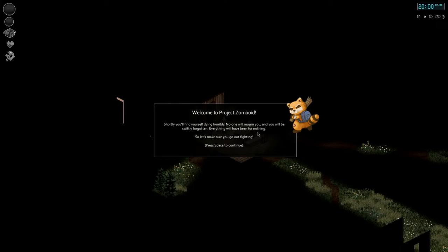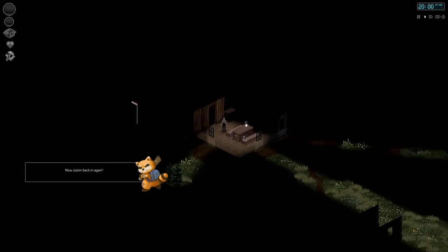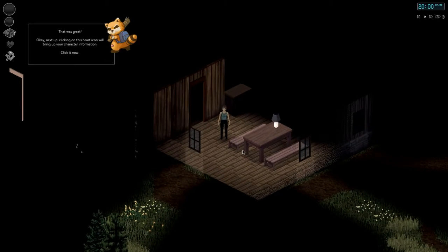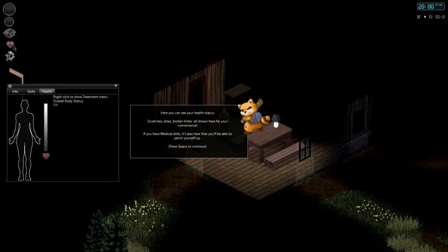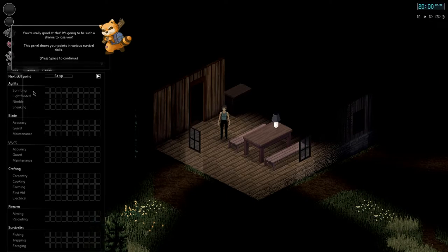Welcome to Project Zomboid: 'Shortly you'll find yourself dying horribly. No one will mourn you and you will be swiftly forgotten. Everything will have been for nothing. Press space to continue.' First things first, you can zoom in with your mouse wheel or the equals/minus keys — let's get a bird's eye view. Zoom out, then zoom back in. Next up, clicking the heart icon brings up your character information: health status, scratches, bites, broken limbs. If you have medical skills you can also patch yourself up here.